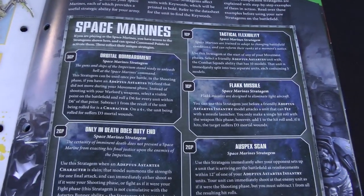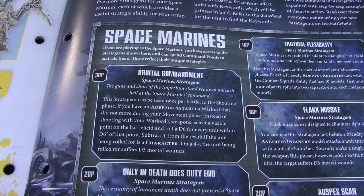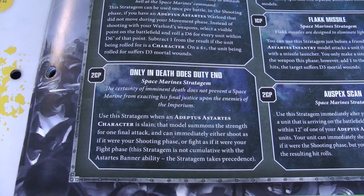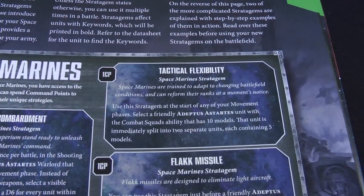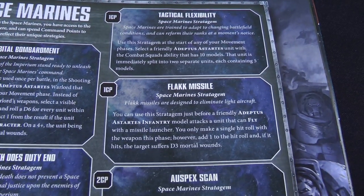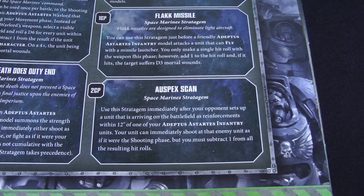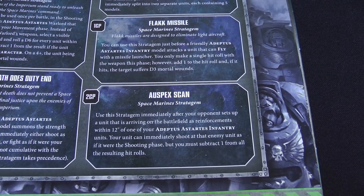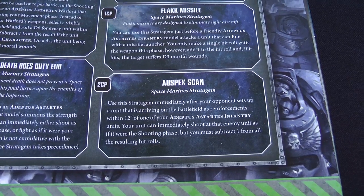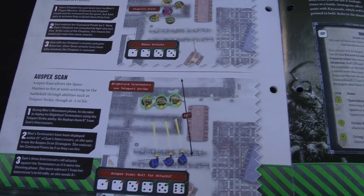The Space Marines get five more stratagems. Orbital Bombardment costs three command points — select a point visible to your Warlord and every unit within D6 inches takes D3 mortal wounds on a 4+, or 5+ if it's a character. Now You're Only in Death is Duty costs two command points, letting a slain Space Marine character fight before they die. Tactical Flexibility lets you split a 10-man squad with the Combat Squads ability in half at the start of your movement phase. Flak Missile is a single shot with a missile launcher doing D3 mortal wounds against flying units with +1 to hit. Finally, Auspex Scan lets you shoot at an enemy unit arriving within 12 inches of your infantry for two command points, but at -1 to hit.